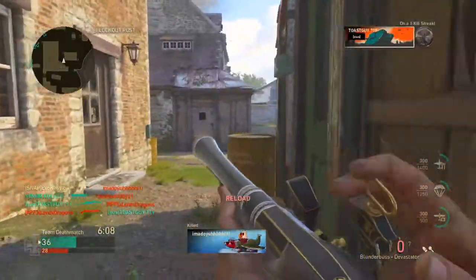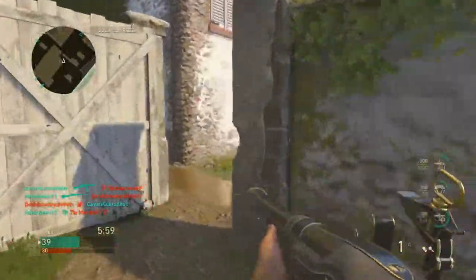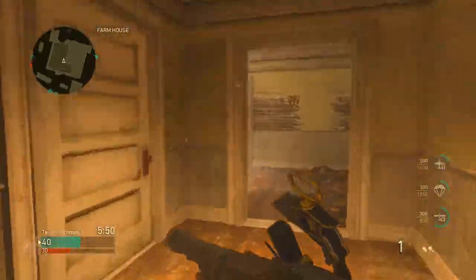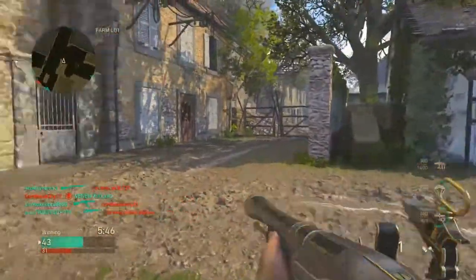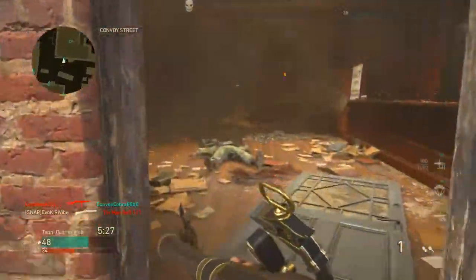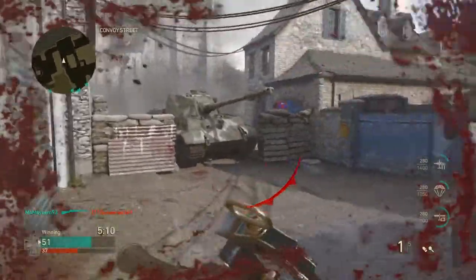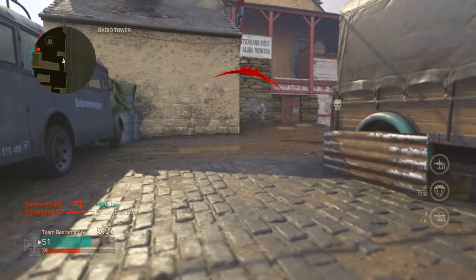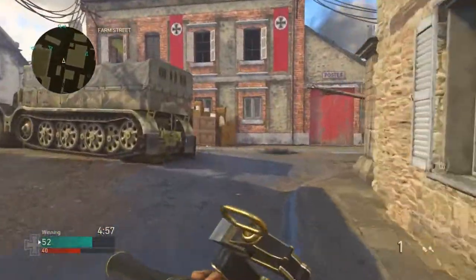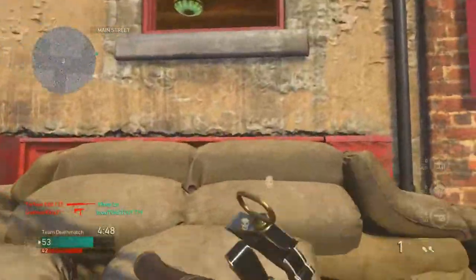This is a good setup — you get the hit marker with the blunderbuss, pull out the machine pistol, finish him off. We're 11 and 7 with this setup, this is beautiful. Keep in mind there are no attachments on this blunderbuss. This is the only shotgun I will ever use — I'll probably get shotguns diamond just to get this thing diamond, that's how much I love this gun. There's always that one guy in every Call of Duty game who sits in the corner with an LMG and claims to be the best player in the world.